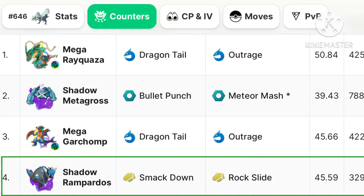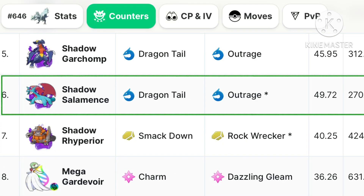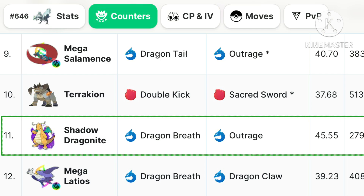Top Shadow counters are Shadow Metagross, Shadow Rampardos, Shadow Garchomp, Shadow Salamence, Shadow Rhyperior and Shadow Dragonite.